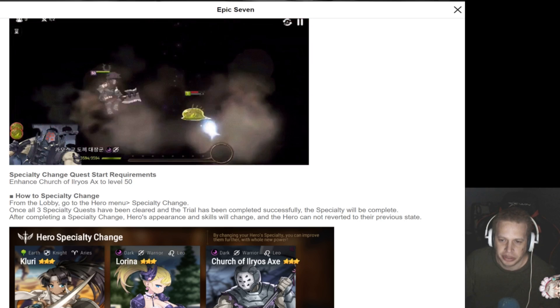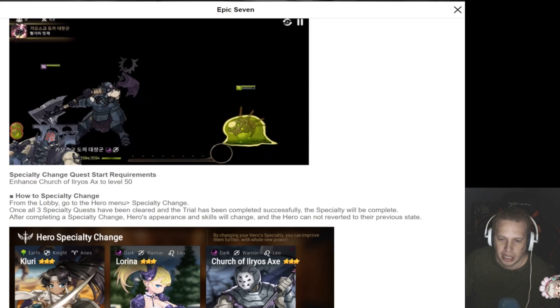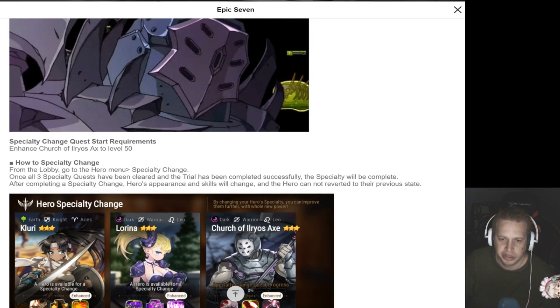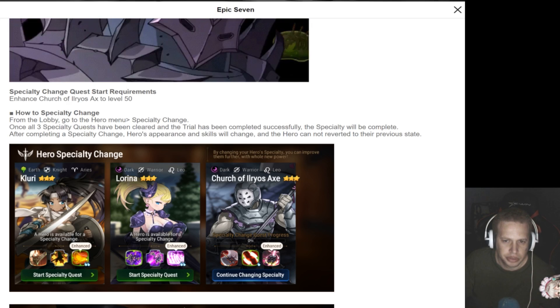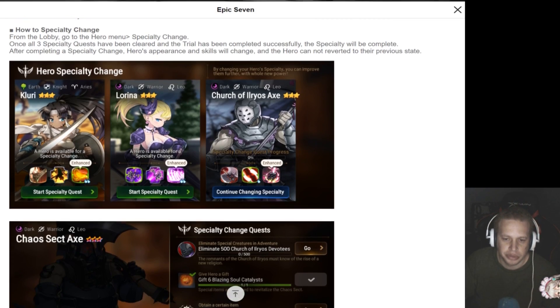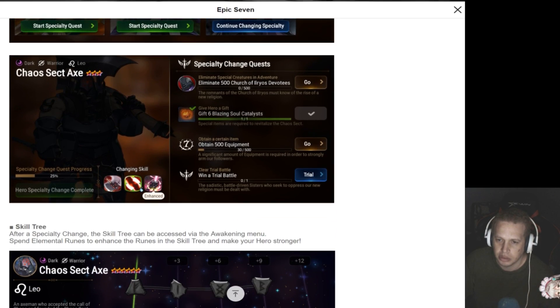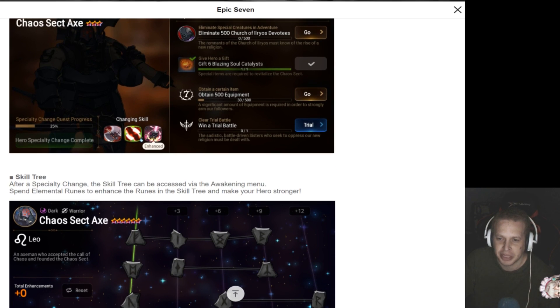All three specialty quests have been cleared and the trial has been completed successfully — the specialty will be complete. After completing a specialty change, the hero's appearance and skills will change and the hero cannot revert to the previous state. So there's the requirements — all you gotta do is kill some Church of Elros devotees. I want to say it was 5-1 that was really good for that, or 5-2 — the exploration that has a lot of Church of Elros people, as well as some farming mats. Six Blazing Soul Catalysts are required. Alright.